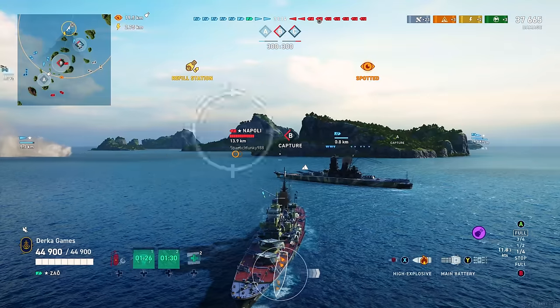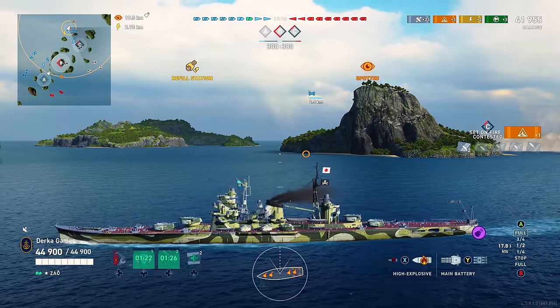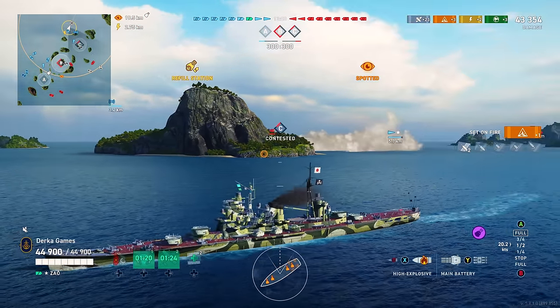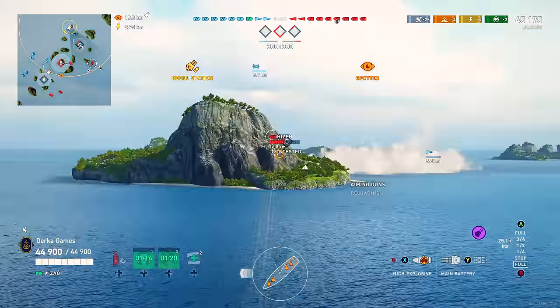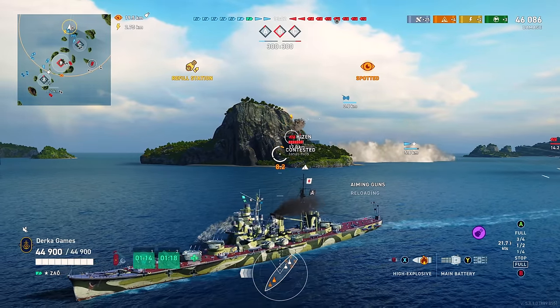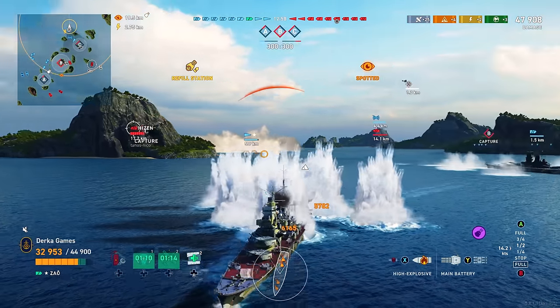Is it the most accurate of all cruisers in the game? I would have to look. Stalingrad has a really high Sigma of course, but it has worse dispersion. And then the Gorizia I think used to be the second most accurate ship in the game — again, high Sigma — but they don't have destroyer dispersion ellipses, which is pretty great for Zao.